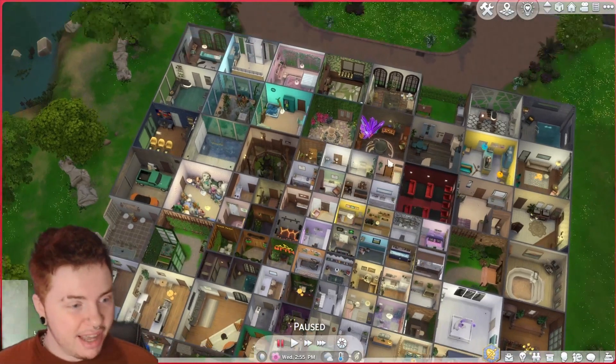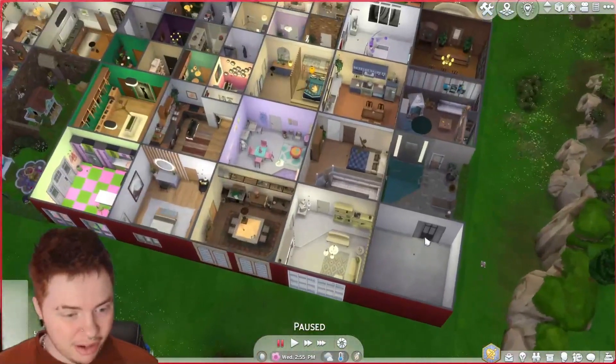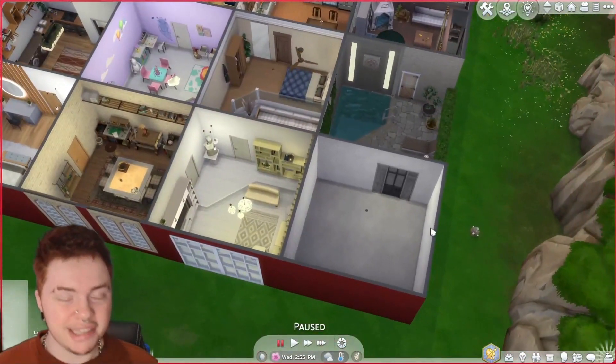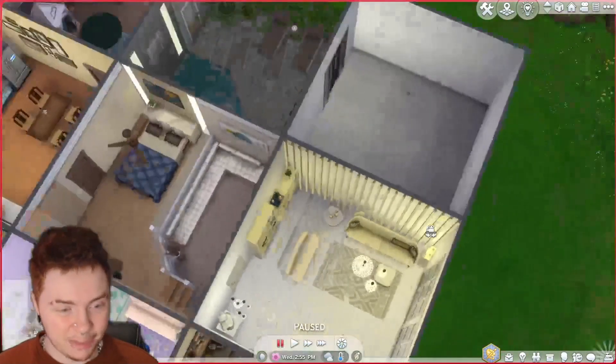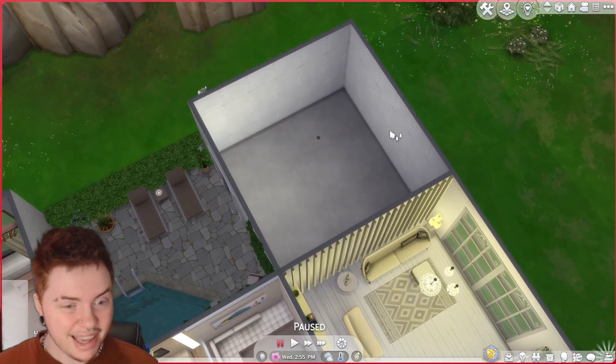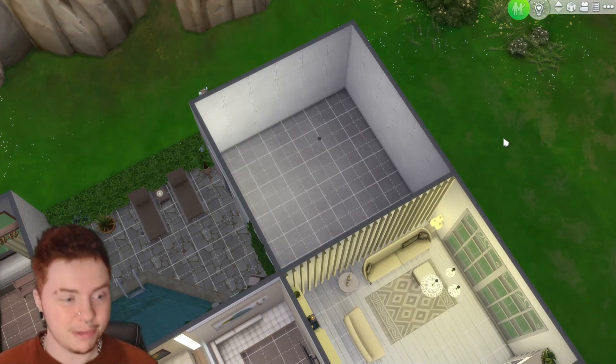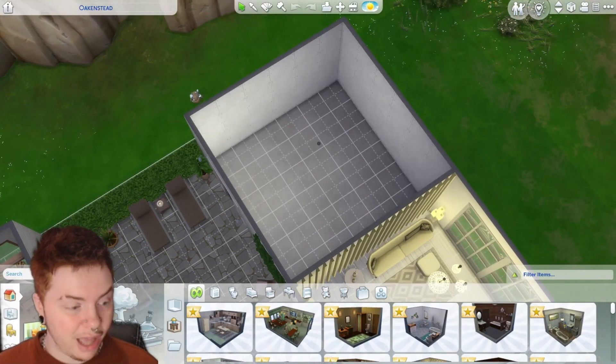What we are going to be doing today is our final room, and we're going to make this into a tiny little house. It's literally just going to be 6x6, but the plan is to try and see if we can fit everything into it that you would have in a regular house — to make it actually usable and look as good as possible.